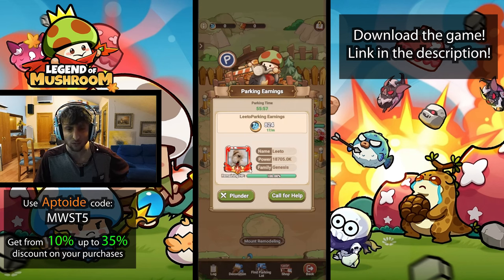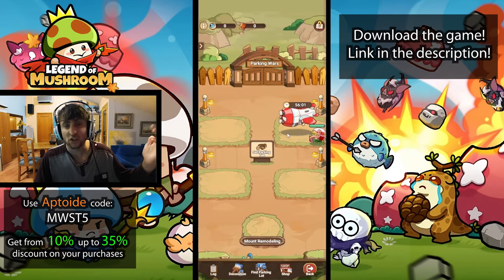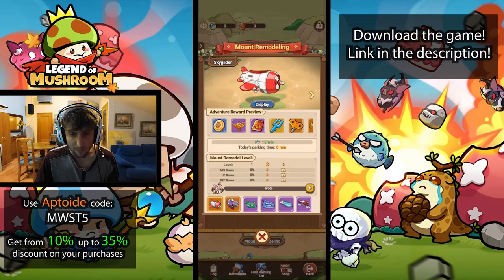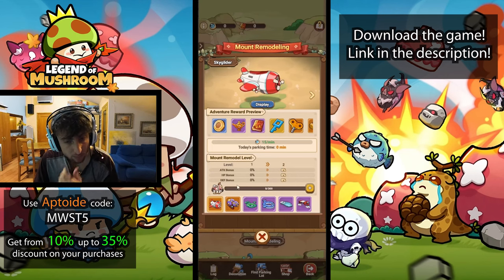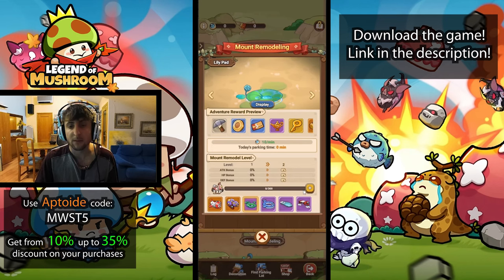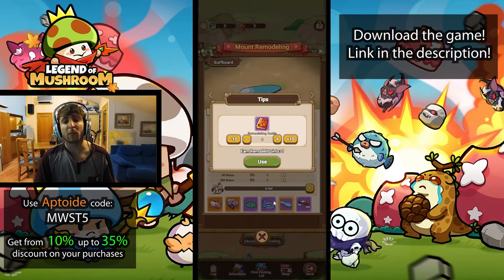Somebody else parked in my spot - it's Leto. I can't beat Leto so he's just taking up a spot in my backyard. In mount remodeling, levels increase the bonus by eight percent each level, and each mount has its own bonus. We can spend remodeling guides to add more XP.